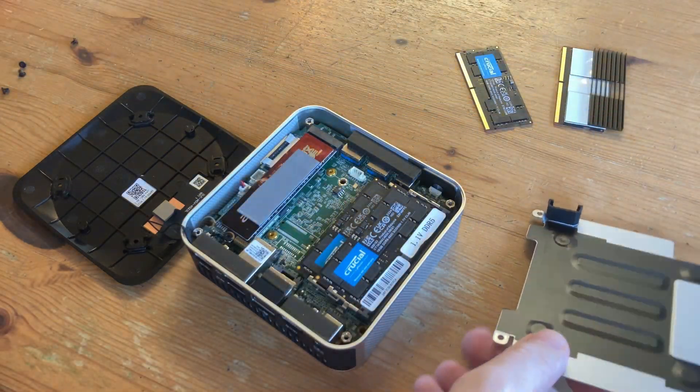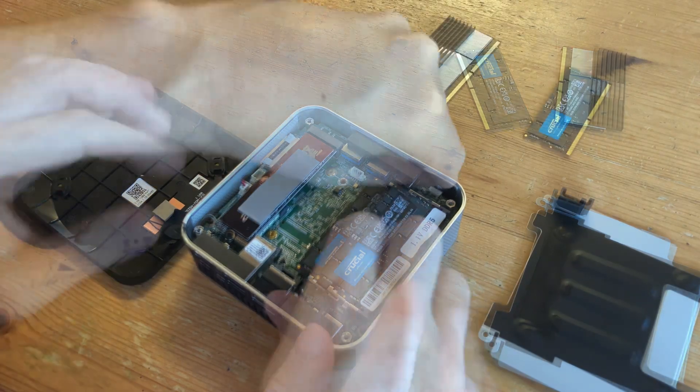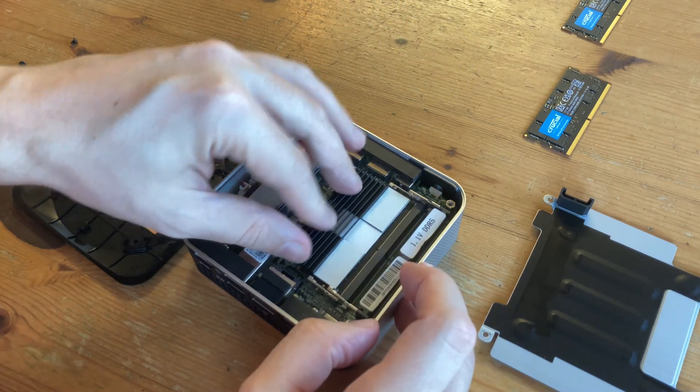Looking inside, we can see the storage has a thermal pad, but the heat from the memory is pretty much trapped in here. What if we change out the memory to the one with the novel heatsink?